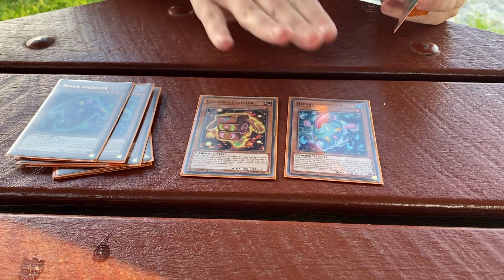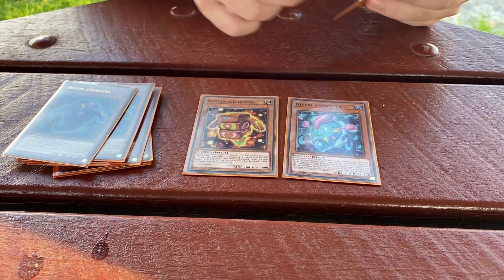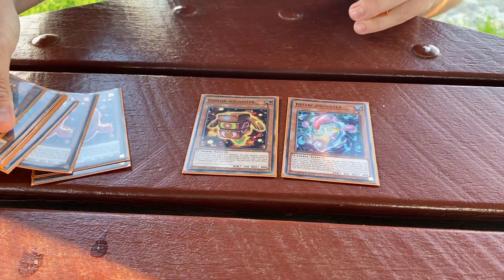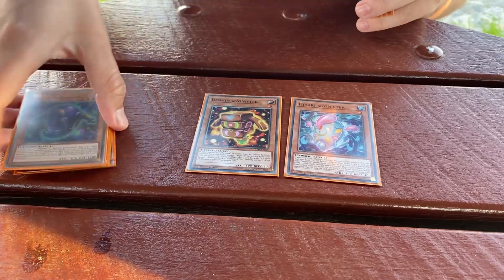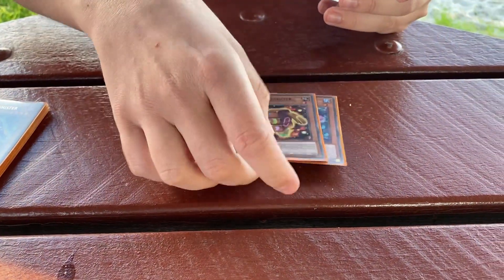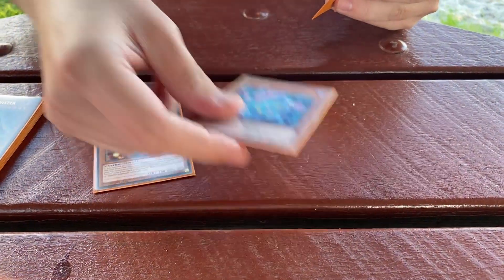We've got one-ofs: Doshin and Hiari — these are just extenders. If you have any Ignis on the board they're just special summon for free, and that's the only reason they're in the deck. Chi Chi or Pari can start your combo based on cards that you get — I'll do a one-card combo at the end just to show you what they do. This one is searchable off another card I'll show you soon; that one is not, which is why I play both.